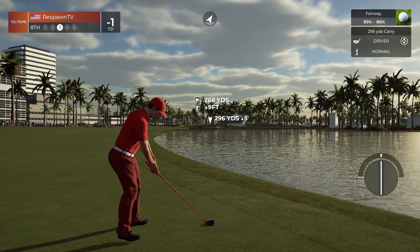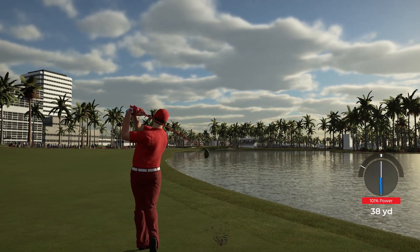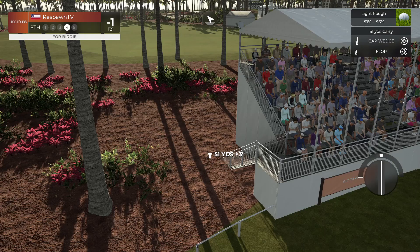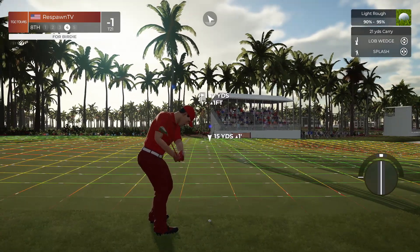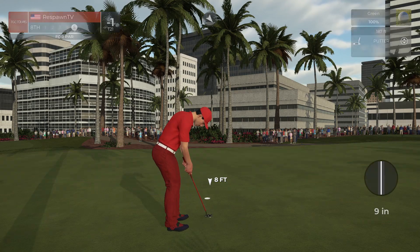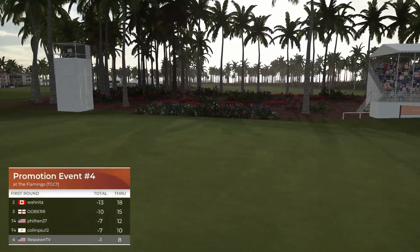We just want to get this as close as possible to at least save the par. Good thing about hitting it in the water here — it does usually give you a drop depending on where you hit it in. Big kick, lucky kick! That's actually really good — we have a good chance at a par now. We saved it, yes! But this is a hole where you can actually have a really good chance at an eagle, so getting a par here is actually kind of a loss for us.